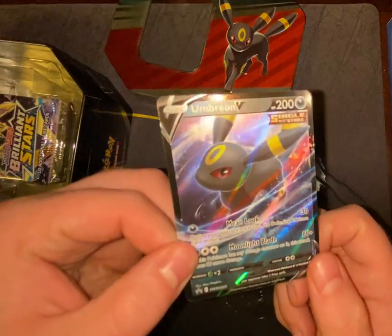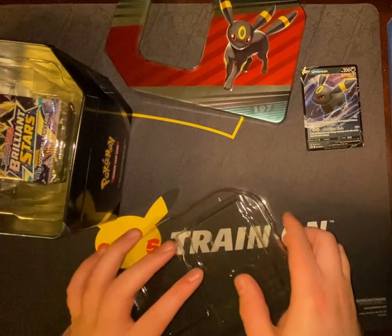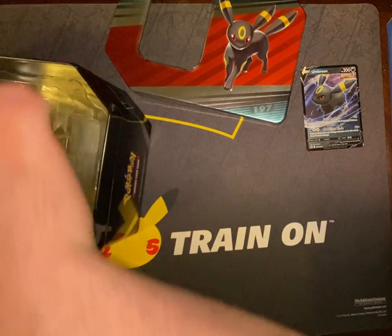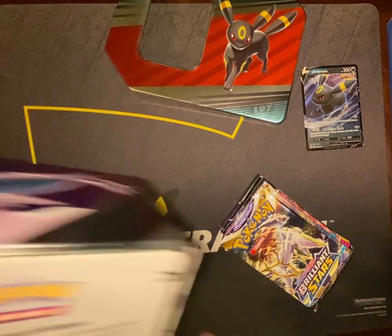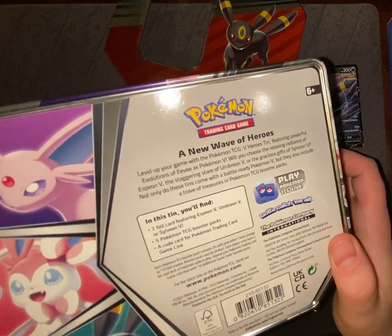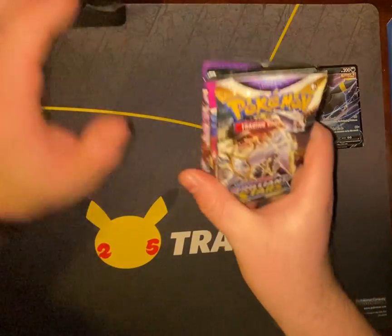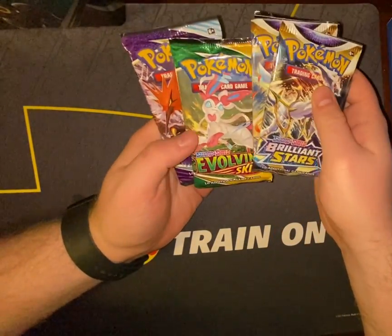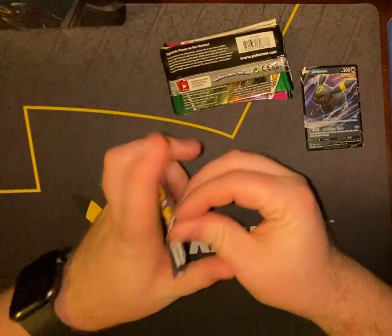I think the promo is really cool — kind of like the little stance he has. And the tin itself is cool; I like this size tin too. I feel like they're actually usable for storage or whatever else you want to do. Each one has five packs in it as well, and then a new wave of V-Heroes tins — that's what they're calling them. They go for 25 bucks. You get Brilliant Stars — two of them — Fusion Strike, Evolving Skies, and Chilling Reign. A really nice mix of packs.